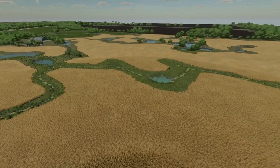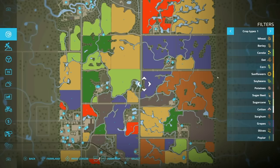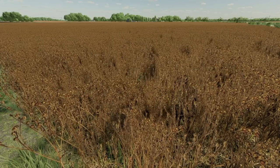Cutting down trees could be a great way to open up fields on your farms. Speaking of farms, there's eight different ones to choose from around the map — you could buy each one individually without any fields. Speaking of fields, there's 53 of them, all with unique shapes and sizes. There's more than 10 sale points on the map, including the newest addition: the grain elevator.